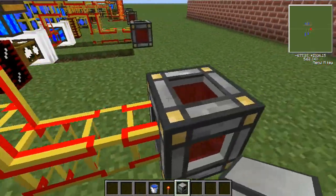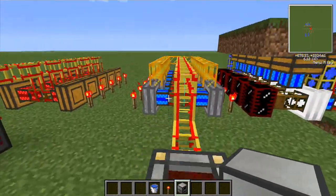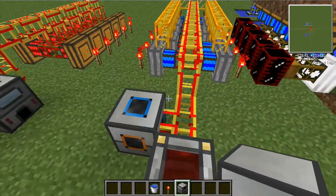You've got this blue line that goes into this, which is a redstone energy cell, which will store the energy as MJ. Now if I power this up, as you can see here, it starts storing energy as the sterling engines run.